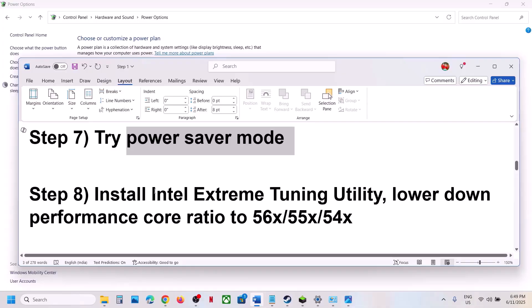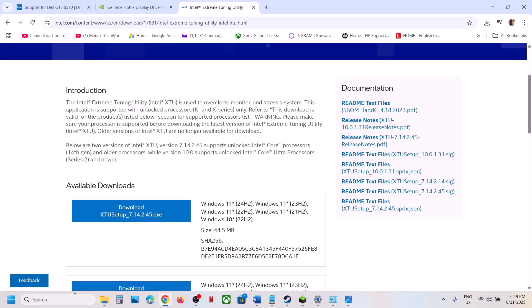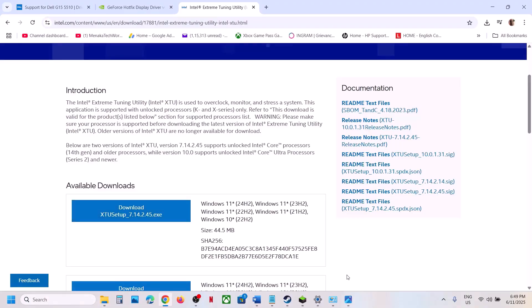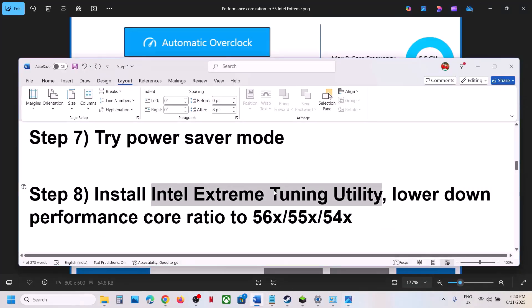The next step is to install Intel Extreme Tuning Utility. If you already have it, launch it; if not, install it from the Intel website. Once you launch it, go to the application and you will see Performance Core Ratio. If it is set to 58x, 57x, or 56x, try lowering it to 55x or 54x. Try to lower the Performance Core Ratio and then check.